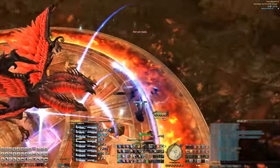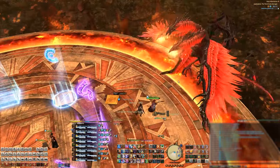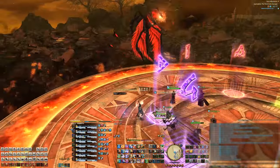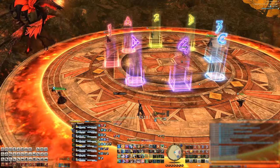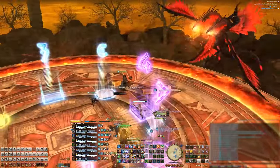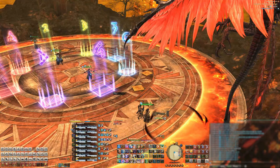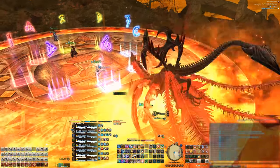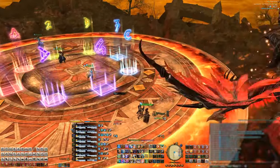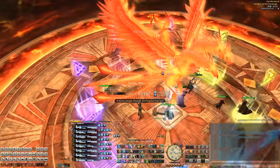Phoenix becomes untargetable, jumps into the air, and comes down on the outside of the stage, then charges through the center. If his center head is on fire, get into left and right groups and spread out — Phoenix charges through the middle and everyone gets an AoE on them. If Phoenix's left and right heads both have fire, that's called 'friends' — DPS stack with their tank or healer partner in this configuration. Phoenix charges through the middle with the outside covered in AoEs, and four AoEs hit each partner group. The reason DPS pair with a tank or healer is because the four AoEs hit either just the DPS or just the tanks and healers.